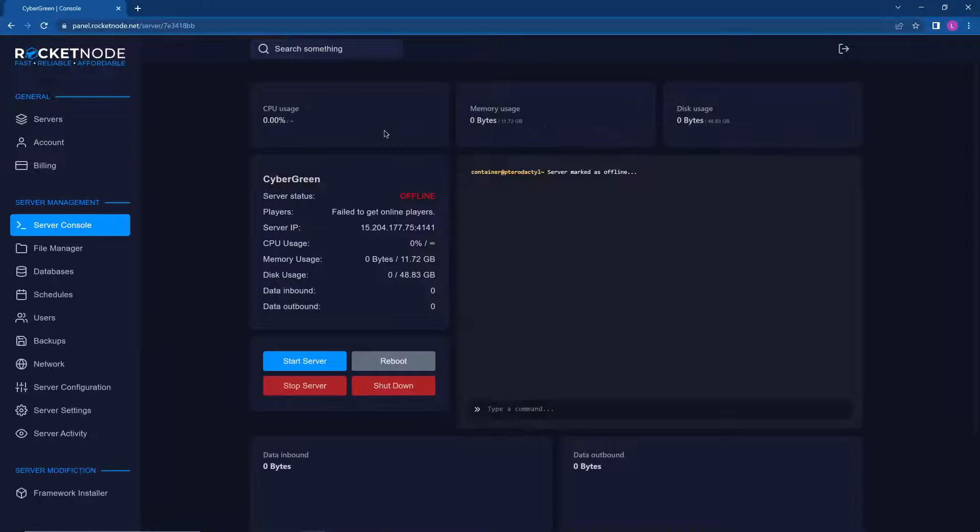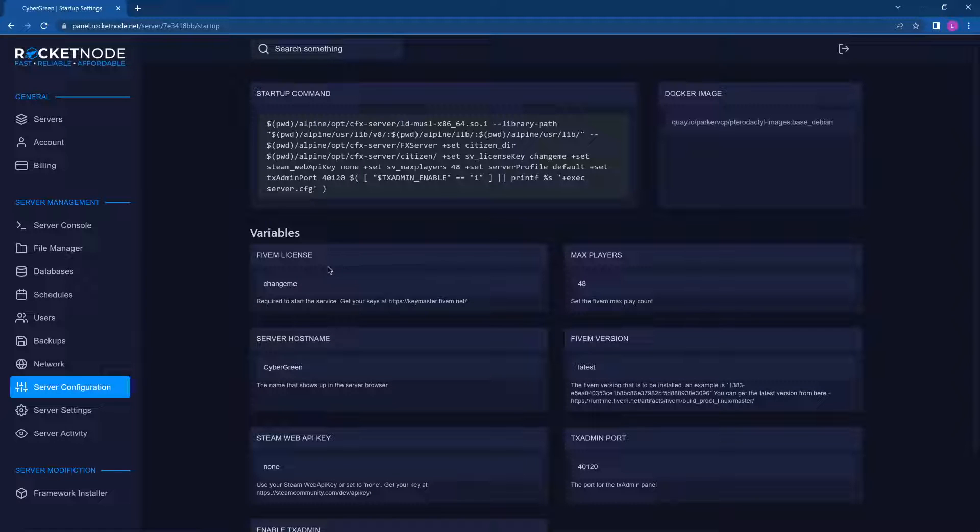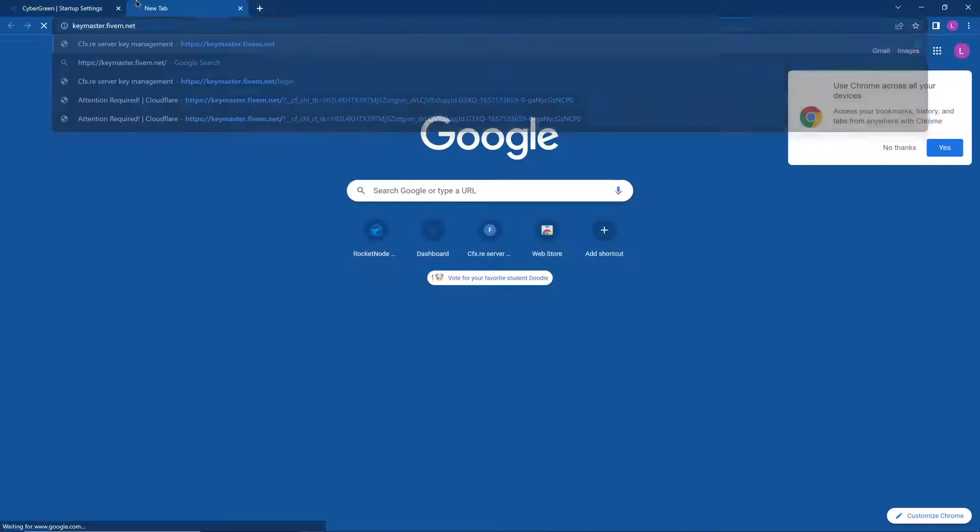We're going to click on the server, but before we start it we have some prep to do so it runs properly. Go to Server Configuration, then FiveM License — this is where we get our license key. You get it from keymaster.fivem.net.